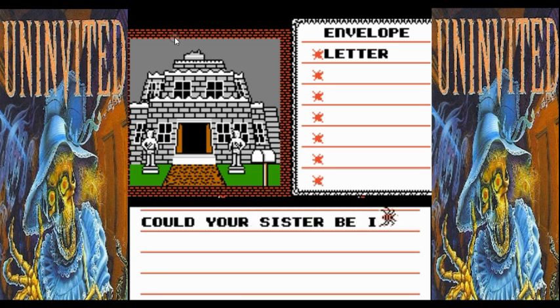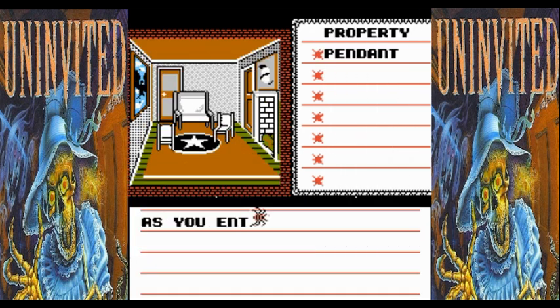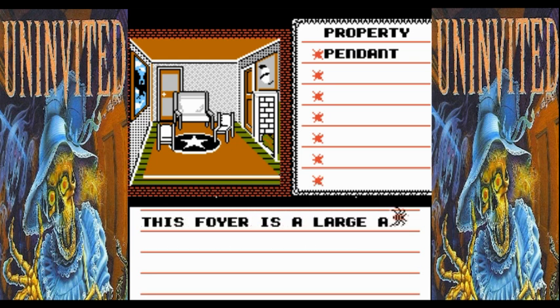Let's just assume our sister might be in there — it makes so much sense. We're going to move in. As you enter, the door slams shut behind you. This foyer is large and luxurious — it seems strangely impressive. Looks like Cowboys fans decorated it. You enter the room and see a fireplace and some chairs. Take a close look at the chairs and you may see some flaws in the seat. The couch looks soft, but you feel something hard.